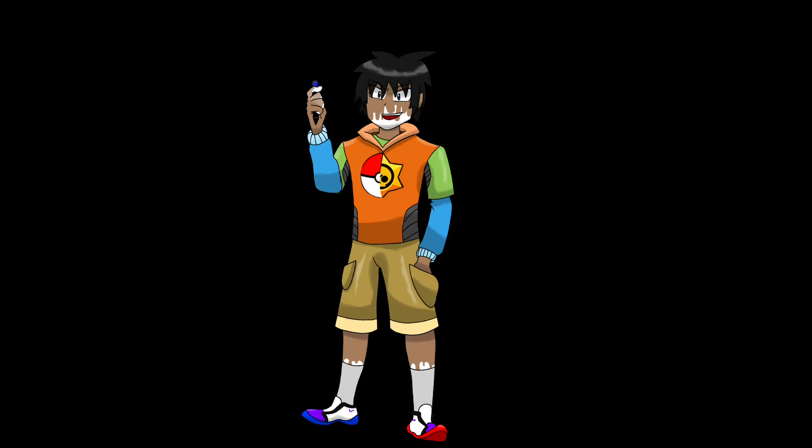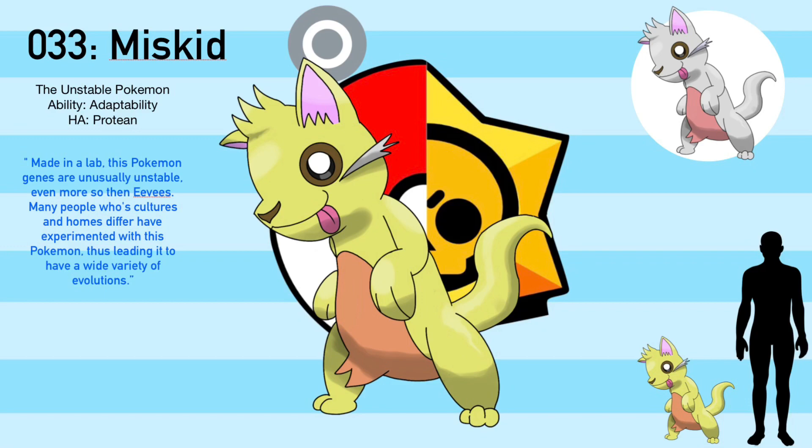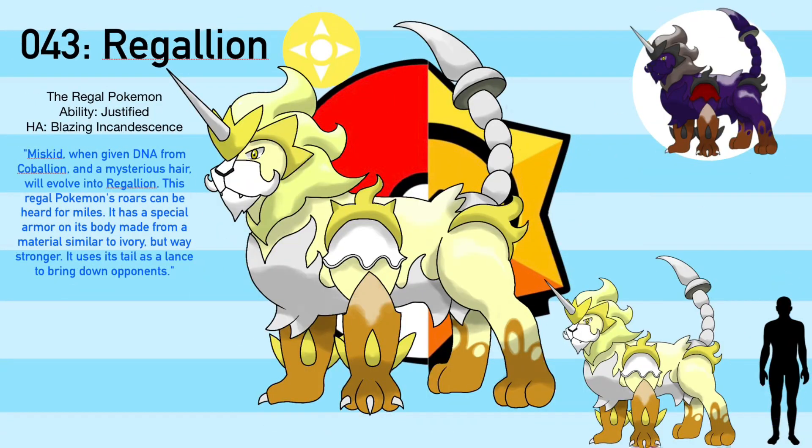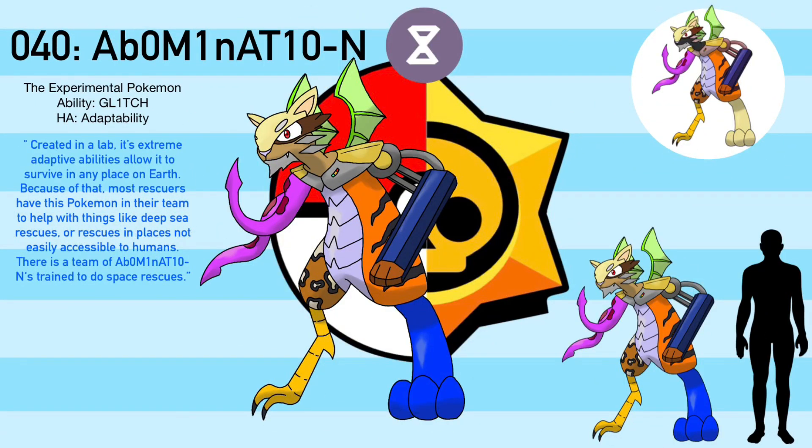Without further ado, let's get started. Miskid is a lab-created Pokemon, created by Riscordion scientists. It was made with a combination of Eevee and Ditto's genes, so its genes are really unstable. So far, Miskid's Fire, Water, Grass, Dark, Psychic, Ghost, Ground, Cosmic Light, and Artificial Evolutions have been discovered.